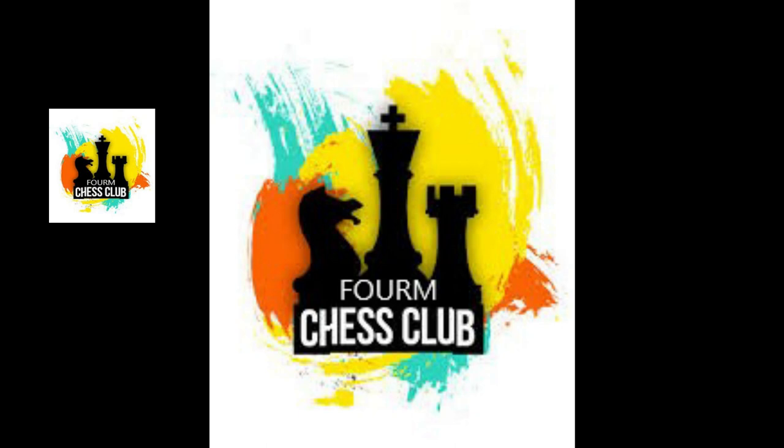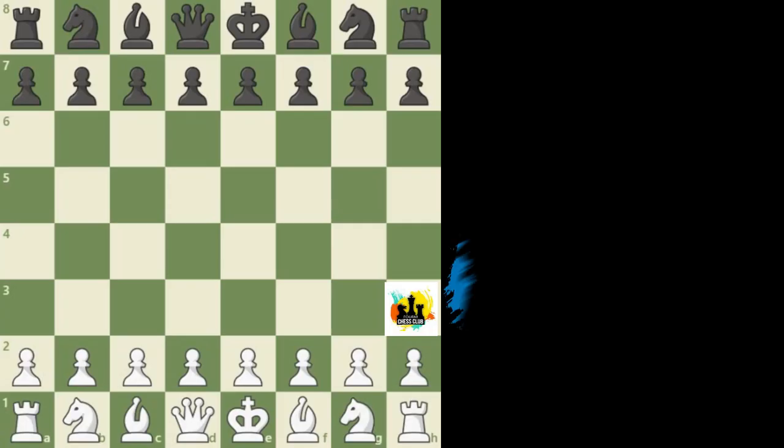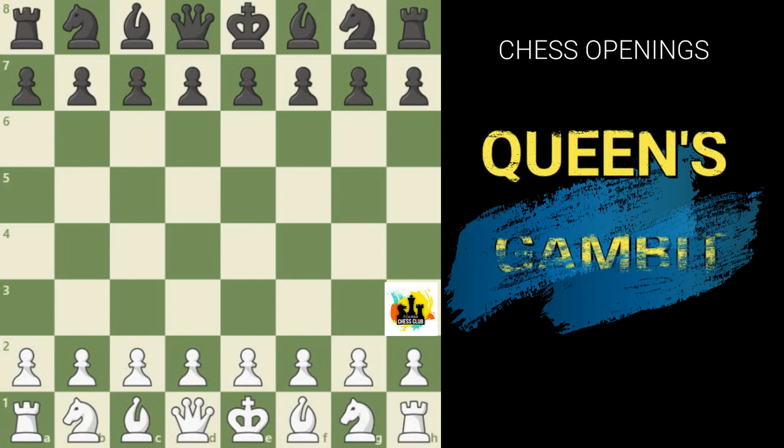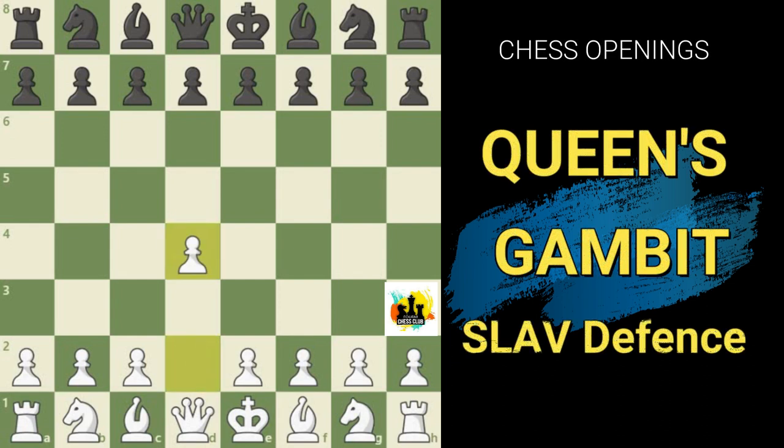Welcome back to Forum Chess Club. Today's video is all about the Slav opening, which is Black's most popular reply to the Queen's Gambit. It begins with the moves pawn to d4, pawn to d5, pawn to c4, and in response pawn to c6. Today we are going to take a look at this ultra-solid reply to the Queen's Gambit.